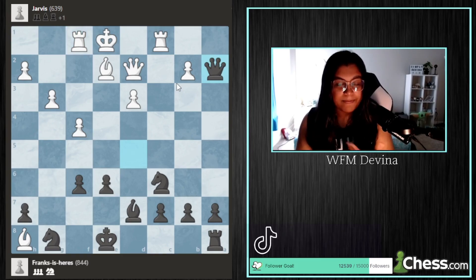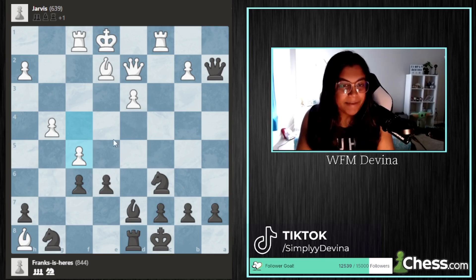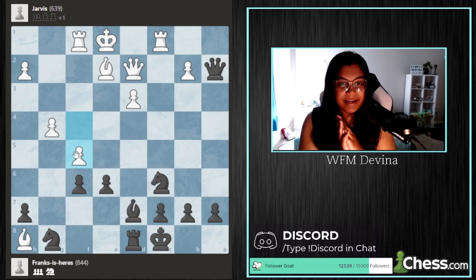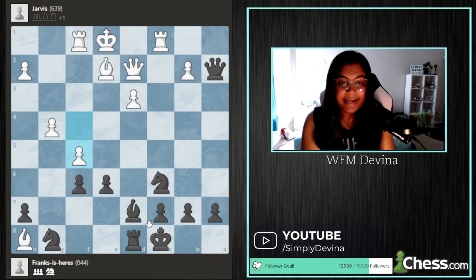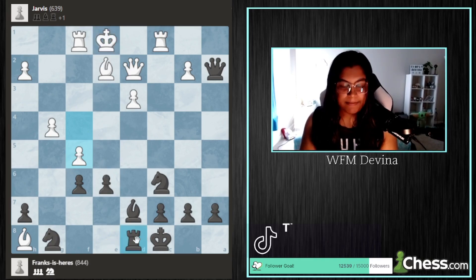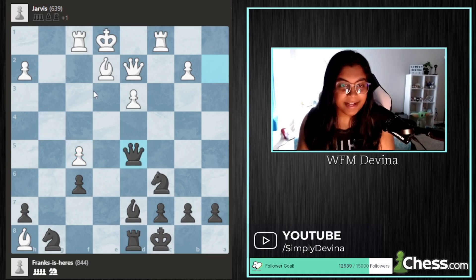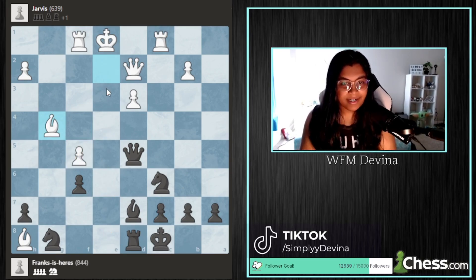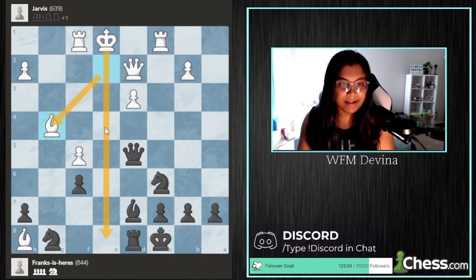Black is grabbing any material he can to make up for being down the exchange, and white continues to just push pawns blindly. Jarvis plays f5, which I think is a big error. The king is stuck in the center and white literally cannot castle on either side anymore. When your king is stuck in the center, the last thing you want to be doing is opening up the center of the board. Because black is castled, has been getting back material, and black's rook has easy access to the e-file the minute pawns are traded. Playing bishop to g4 to defend the pawn only makes it worse, as it opens up the king — it's more important to give up the pawn than to play a move that defends it while completely opening the e-file and exposing white's king.